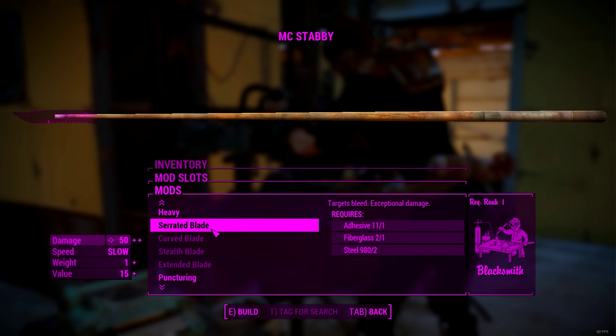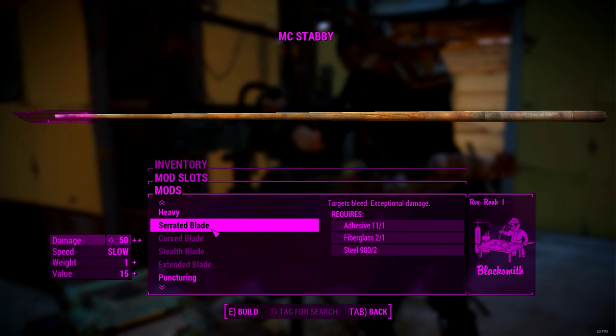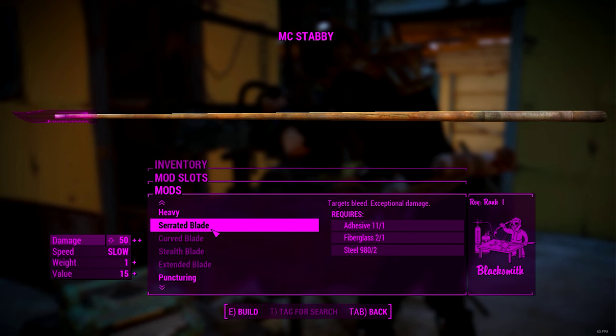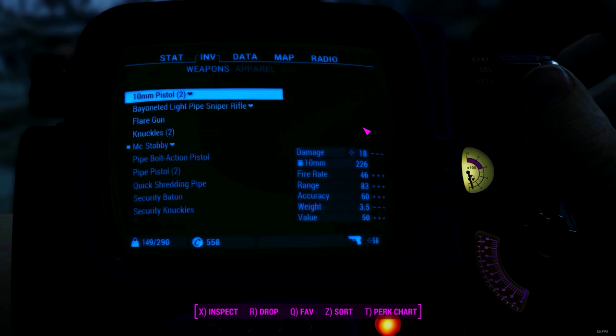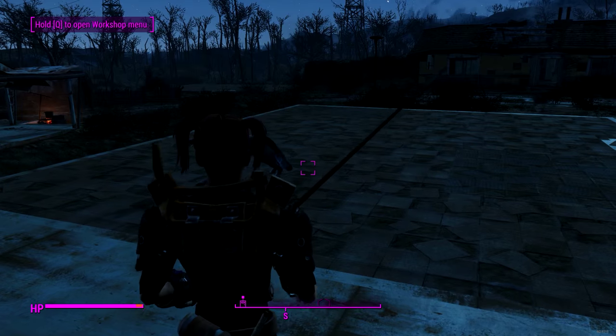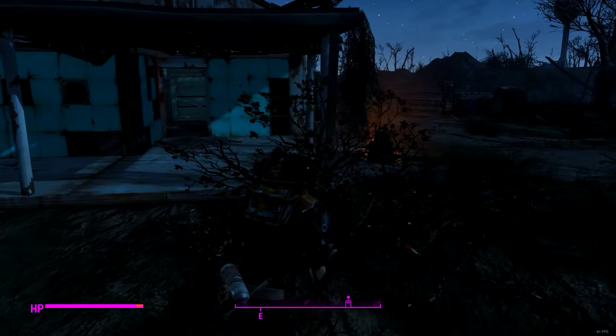We're back in town using the mod any weapon mod. I'm going to make this right now, looks pretty good. I upgraded McStabby to do 50 plus damage and now it's doing 58 — it's kind of ridiculous how damaging it is already, it's already game-breaking a little bit, but fuck it.